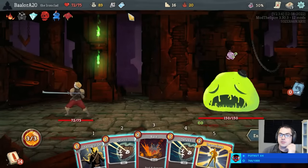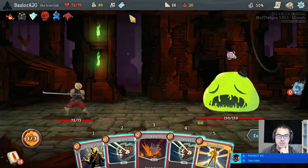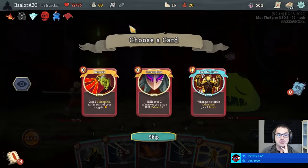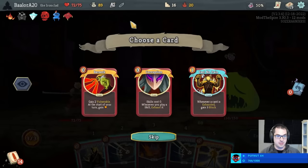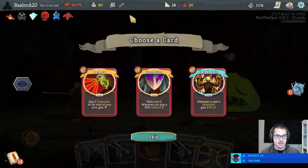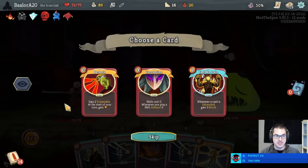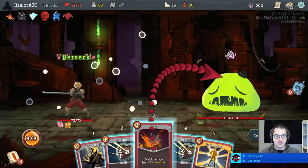This fight definitely can go sideways sometimes, and there's not a lot of fights in early Act 2 where a Power Potion does too much good — maybe Chosen, but do we need help against Chosen with this deck? No, we don't. Turn 1 Bash, it's true. We also have either a Corruption or a Field of Pain. I kind of like the Corruption. Isn't it Berserk? This is just free Berserk because we don't get attacked for the first two turns. Give me Berserk — an ironically perfect Berserk.